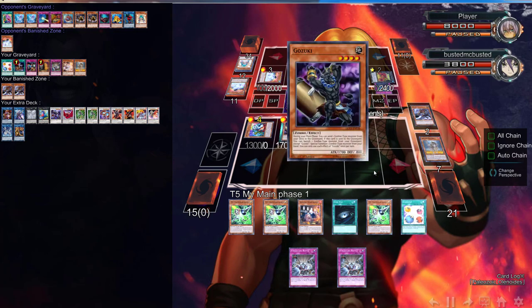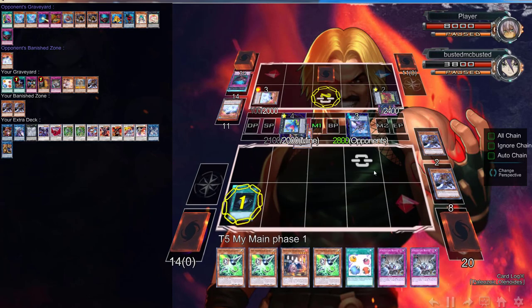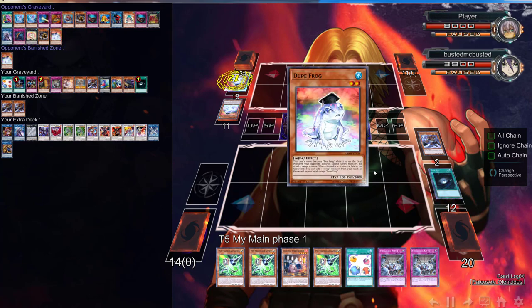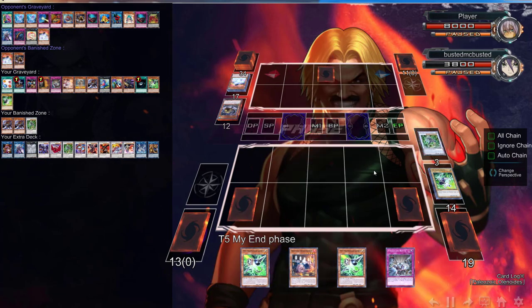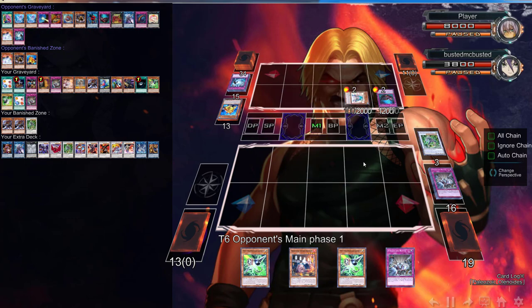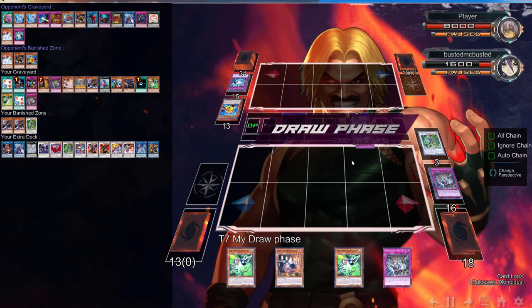I'm trying to bait out the Tree Toad but he doesn't want to do it. I go into Baobaboon then Dark Hole because once again I have Gamma. Once his stuff activates in the grave I can chain Gamma, so I get a free Omega for no reason and I have two more Omegas in hand. I set Evenly Matched and Scapegoat but I get hit with Heavy Storm Duster.